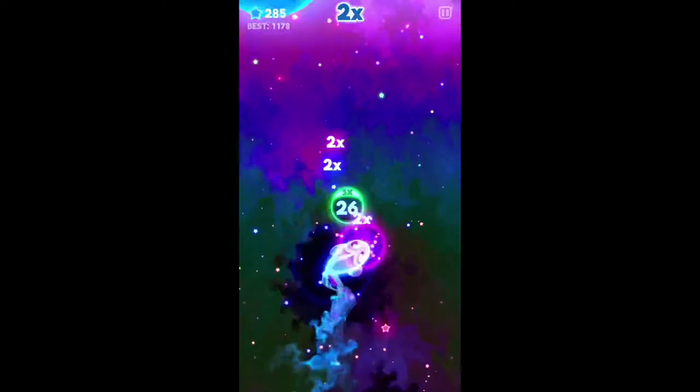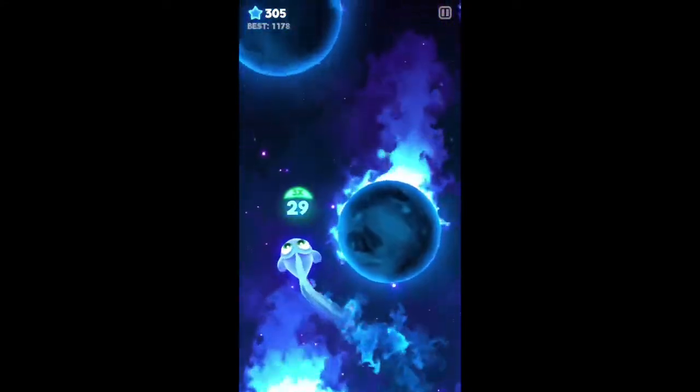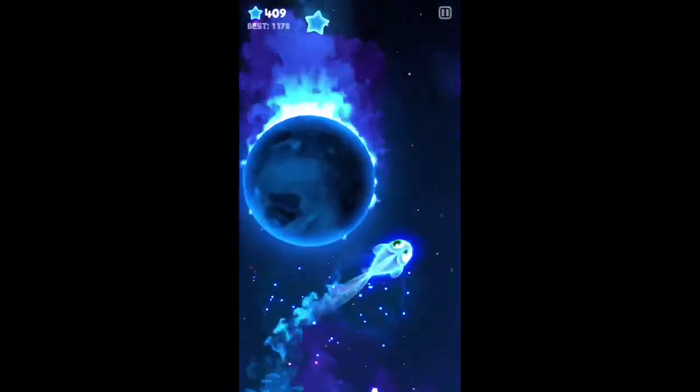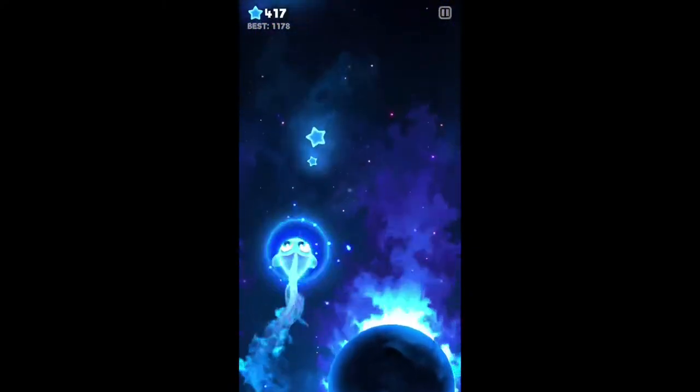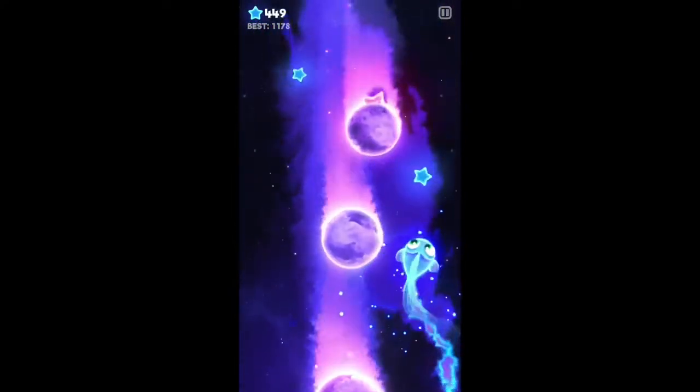It seems like once a day you will also see gems in there, and those gems can be used to speed up the progress of things, also unlock things, and you can remove some stones on your — I don't know if you'd call it your headquarters — your fun little cove area, let's call it.